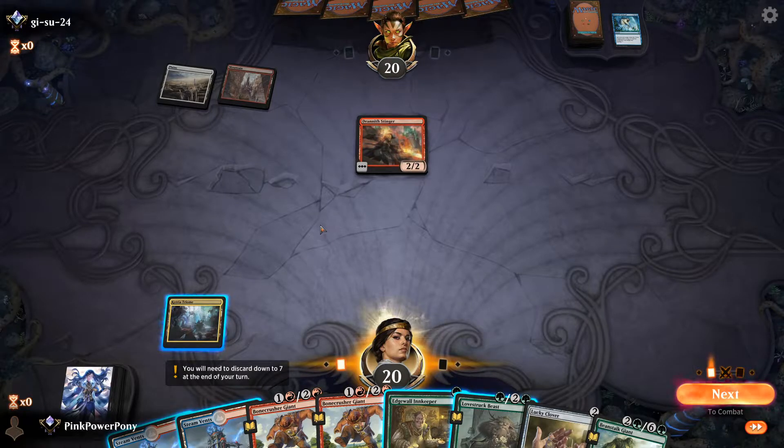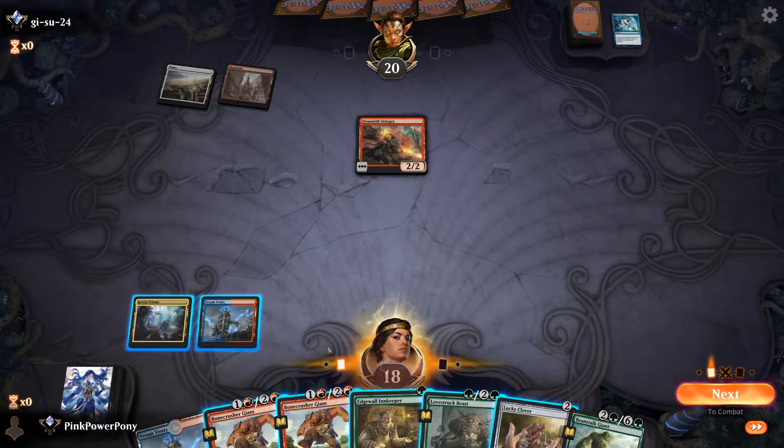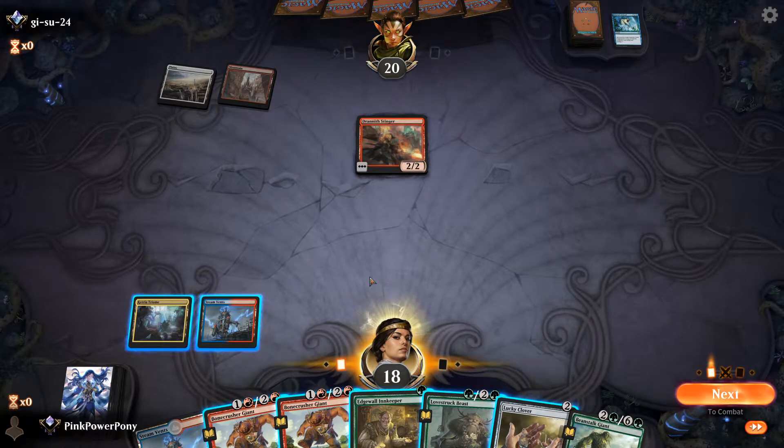So do we want to be greedy and wait for them to play their next creature? What can they do? I will need to pay two lives. If they go land, fox and cycle two, I can't storm the fox, and I also get two damage in the process.